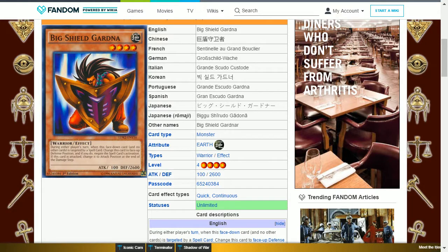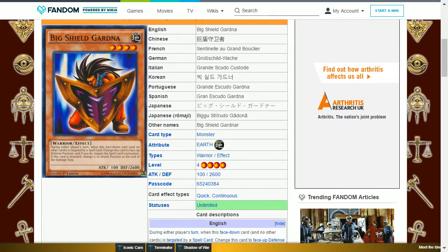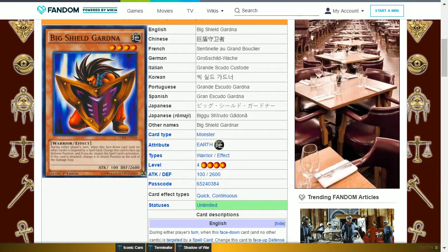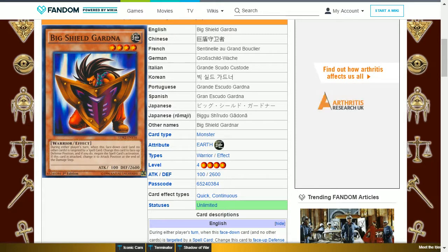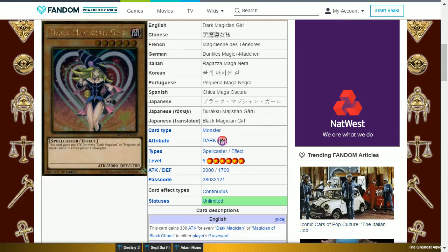The next card is Big Shield Gardna. This is an earth warrior level 4 with 100 attack and 2600 defense. During either player's turn, when this face-down card and no other cards is targeted by a spell card, change this card to face-up defense position and negate the spell card's effect. If this card is attacked, change it to attack position at the end of the damage step. This card is good for initial protection but since it changes its mode your opponent will abuse this to cause as much damage as possible.